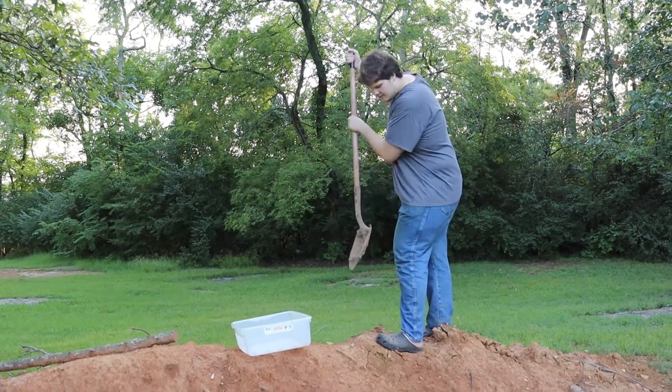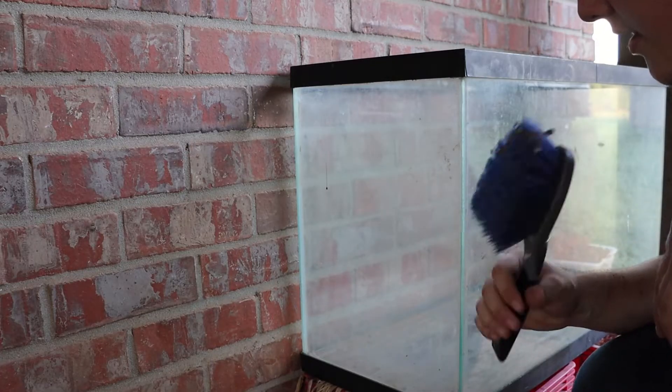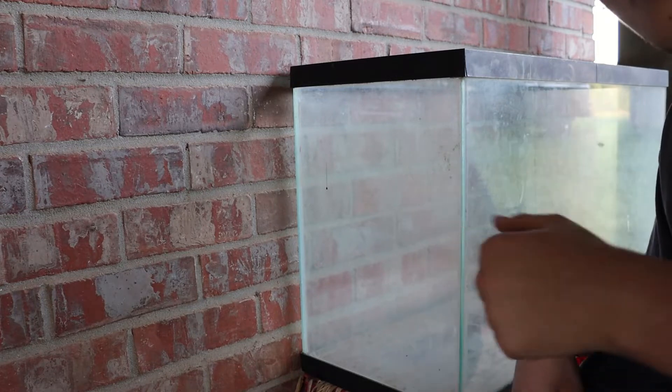First thing we're gonna need is some dirt, and the next thing we're gonna need for his terrarium is some decorations. The next step is I just gotta clean up, then he'll be ready to go in and I'll be ready to meet him.